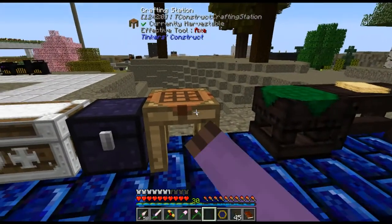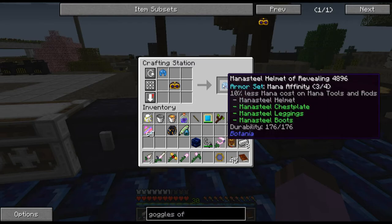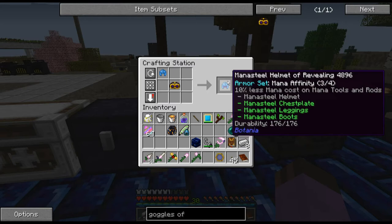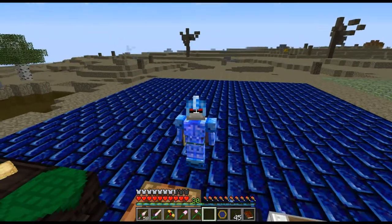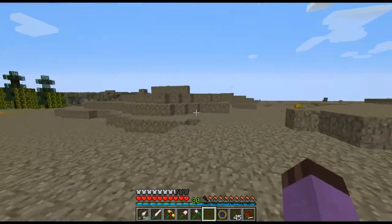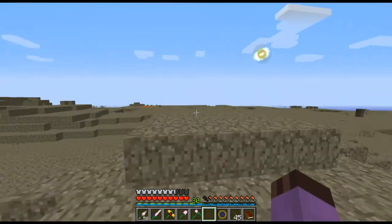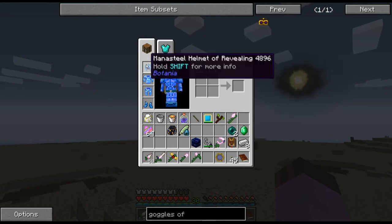A really nice thing about the goggles of revealing is they have very vast cross-mod compatibility. If I take these, I now get a mana steel helmet of revealing, which still has the 10% mana reduction on tools and rods and still does all the revealing. So long as you are wearing goggles of revealing, everything you would see through your thaumometer is revealed to you. These nodes are now visible — on, off, on, off — that's the difference.